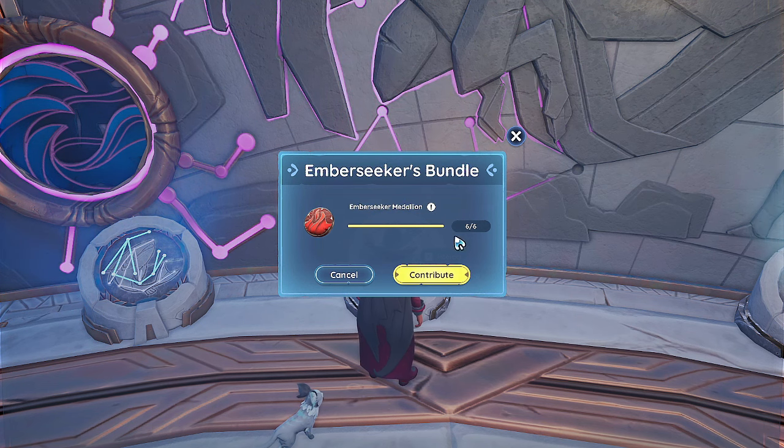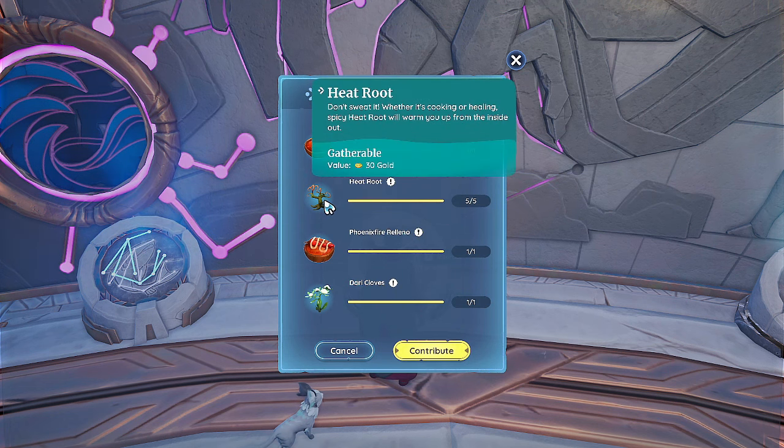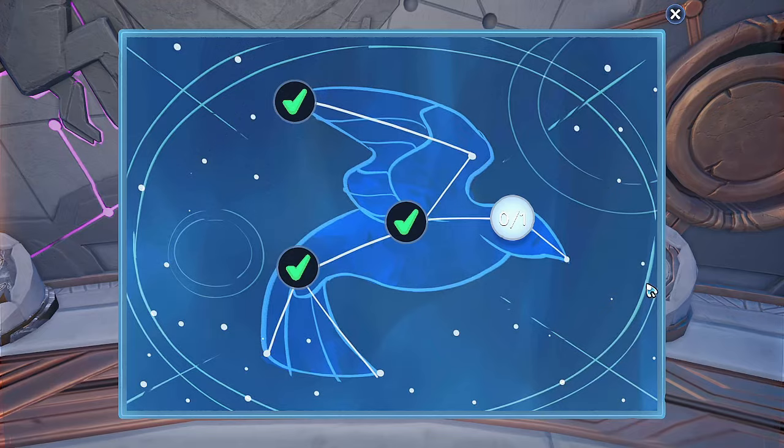Bahari glow bug you can find in Bahari at nighttime. Heat root you find in Bahari on the cliff sides — this is used for food you can make. Gary cloves — sometimes you get this from quests and sometimes you can find it in Bahari. And that's that one.